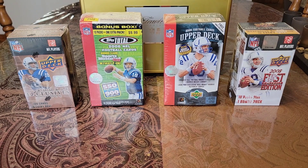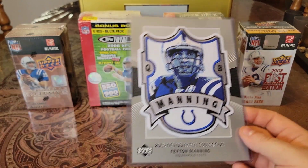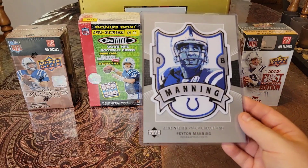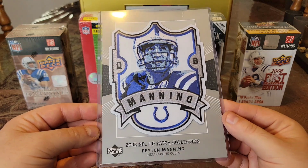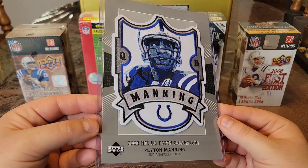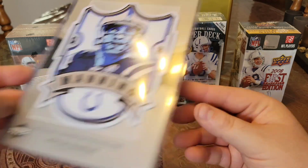Then we have a 2003 NFL UD Patch Collection, and this one is Jumbo. As a size reference, way bigger than a regular card. But just love the details in this patch. You turn it and it kind of has like a 3D effect. The blues change. Just an awesome card. Love that.